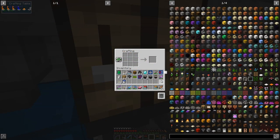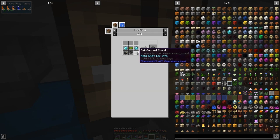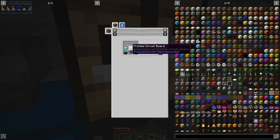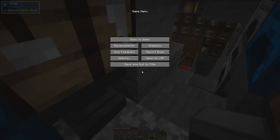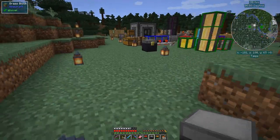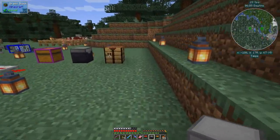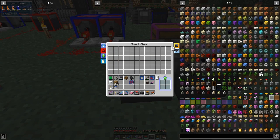The first thing I'd like to look at is the smart chest — this one here. I've already got some stuff in there; I've been mining. It's been quite a long time since I made the last video. Let's have a look at the recipe: reinforced chest, two diamonds, one printed circuit board, one omnidirectional hopper. That's it — quite straightforward. It's just like a normal chest to begin with.